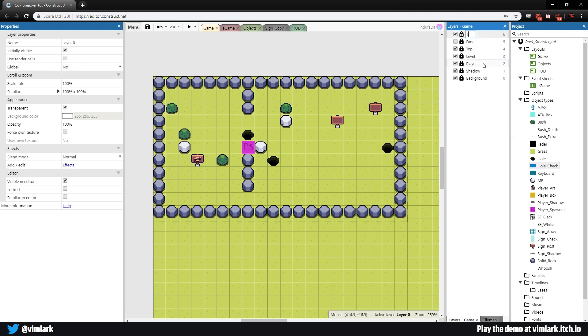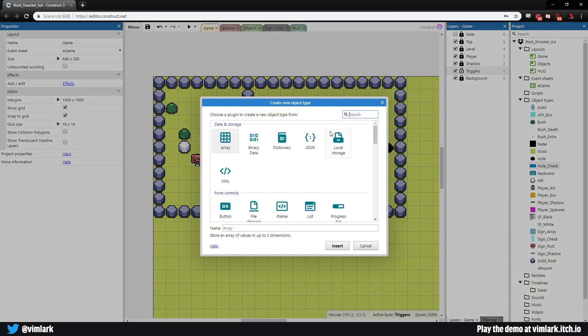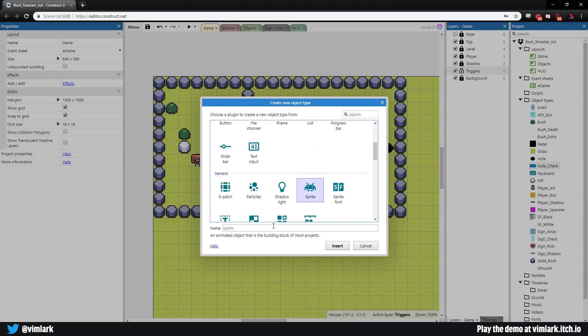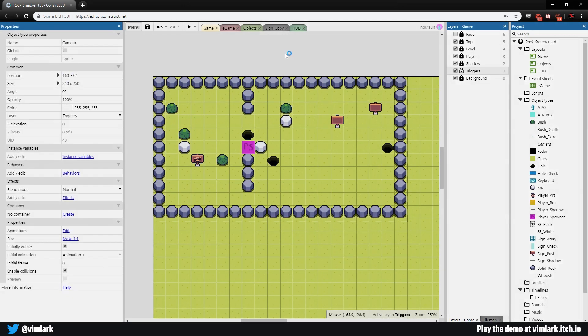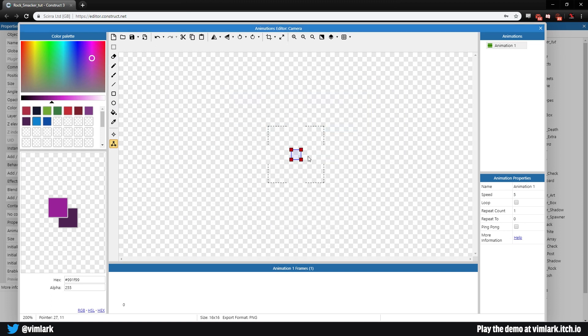Let's add a new layer and call it the triggers layer. This is where I put my camera and the other triggers we'll be using in games. Drag it down below the shadow layer — you can put it anywhere you want. We're going to make this layer not visible, so it won't really matter. Make sure it's selected, double click, and we'll need to make two sprites. The first one is our camera, so go ahead, select sprite and call it 'camera', click and resize it to 16 by 16.